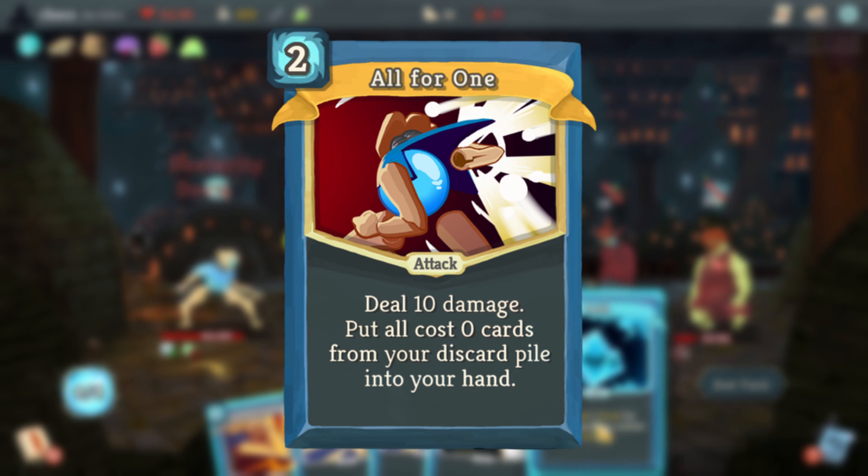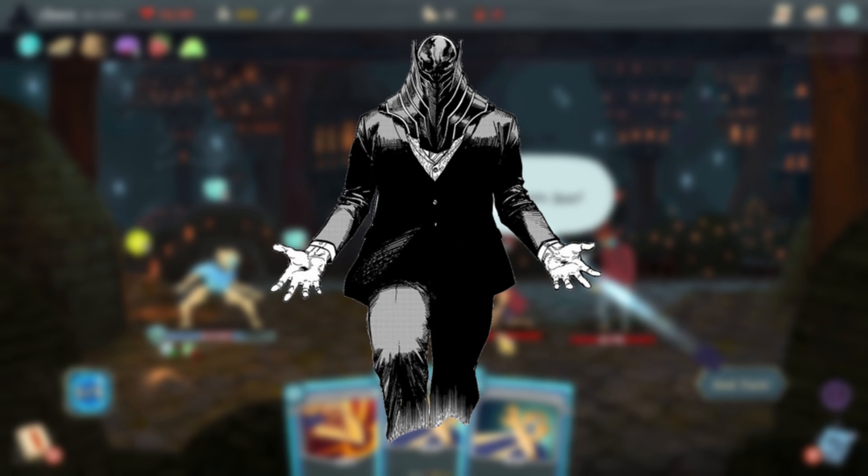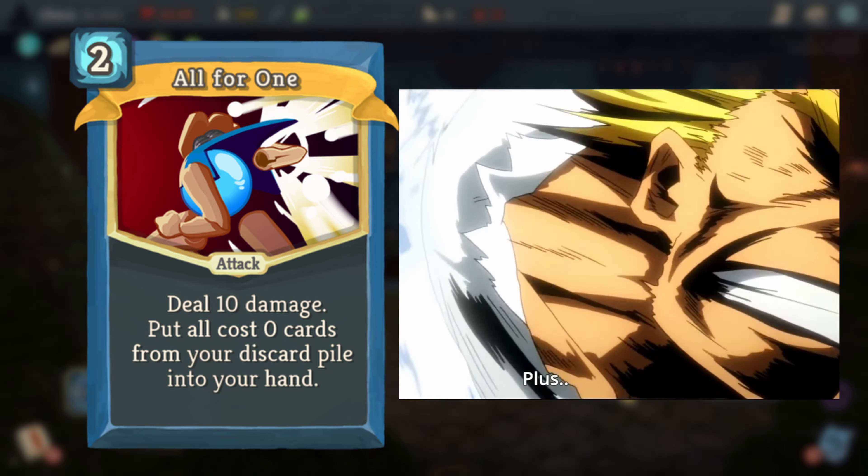All For One is possibly a reference to the anime series Boku no Hero Academia, as All For One is the name of the main villain in that show, and the pose of the Defect in the card art is very similar to the punches thrown by the character All Might.